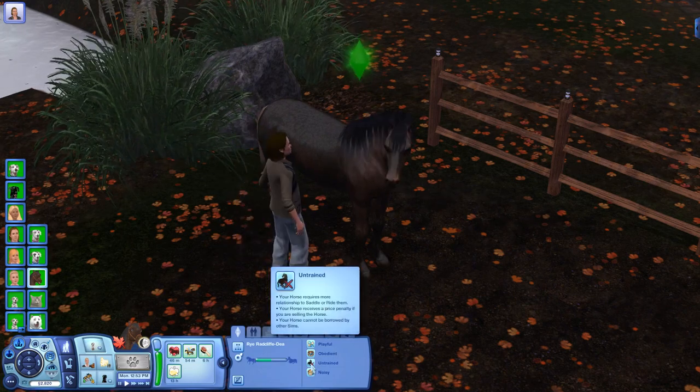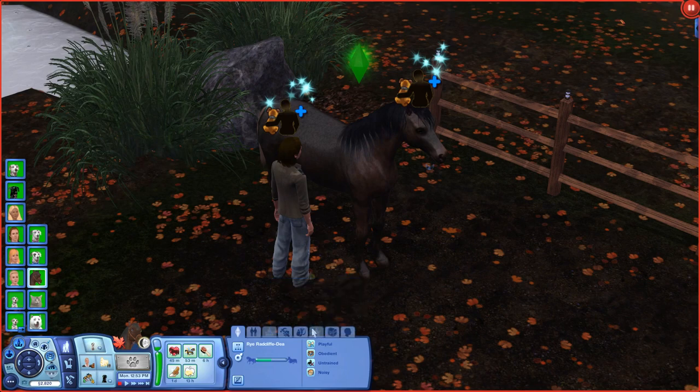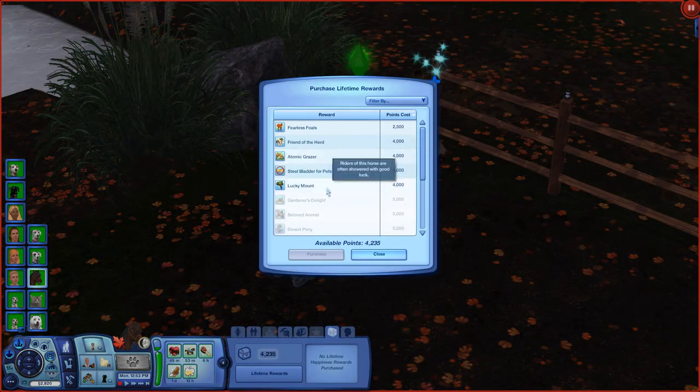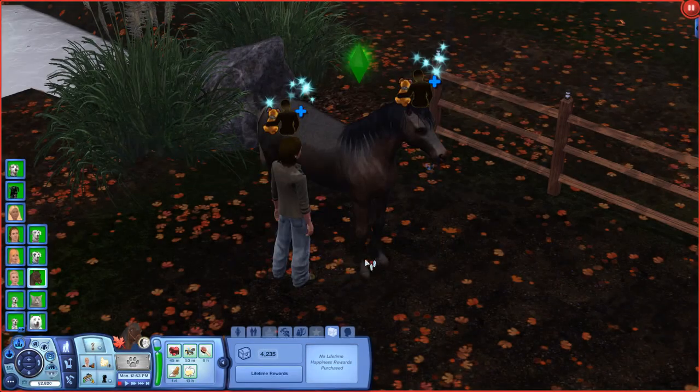We still need to raise Rye's skills a little bit. 'Your horse requires more relationship to saddle or ride — your horse received a price penalty if we try.' So we need to train him, and we do need to change one of his traits so he will no longer be quite so noisy. The lucky mount trait means riders of this horse are often showered with good luck. Atomic Grazer gives the ability to graze on any surface. Friend of the Herd means wild horses are attracted more often — that would be really cool. And Garden's Delight makes stalls eco-friendly with highest quality fertilizer. We're kind of shooting for the Attitude Adjustment trait, and we'll work on that in the future.